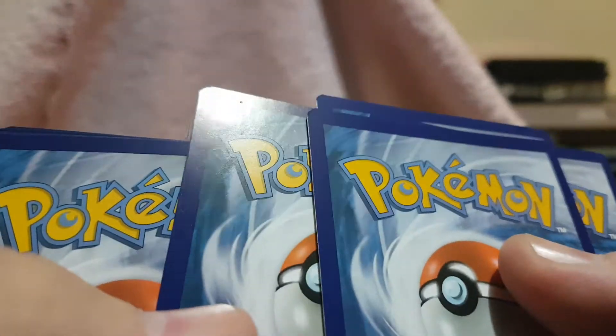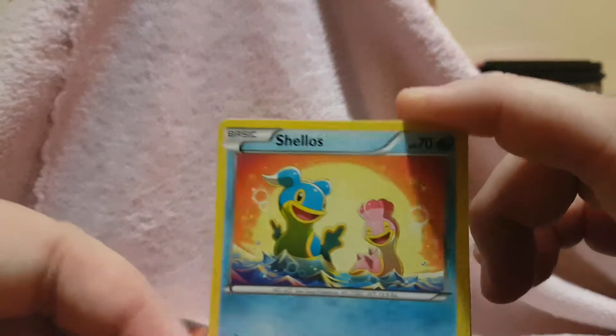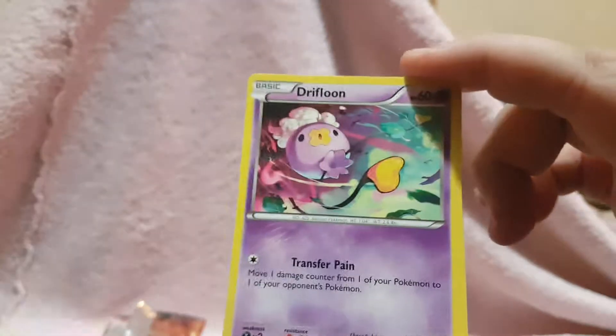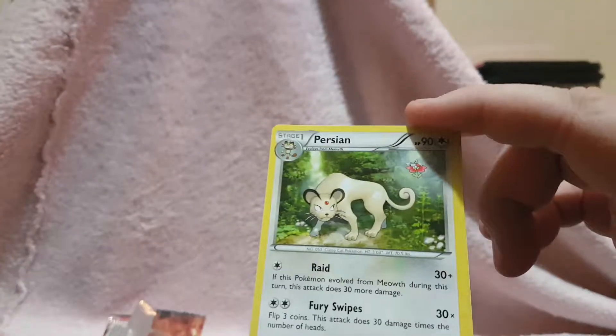Start with Steam Siege. Now I don't know about anyone else, but I have a really hard time opening up Steam Siege packs sometimes. Anyway, we have a Mantine, a Shellos, Mereel, Drifloon, Seadra, Hawlucha, Aerodactyl, Persian, Greedy Dice, and a Galvantula regular rare.